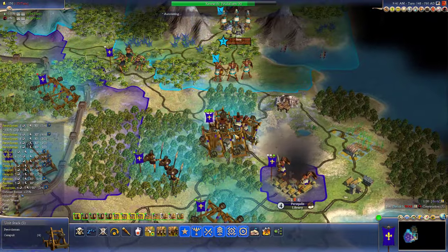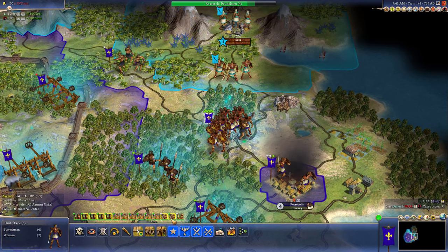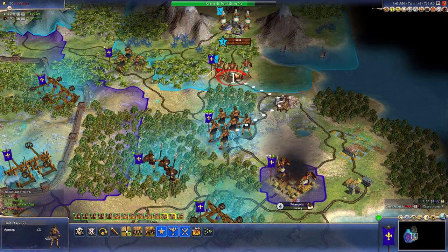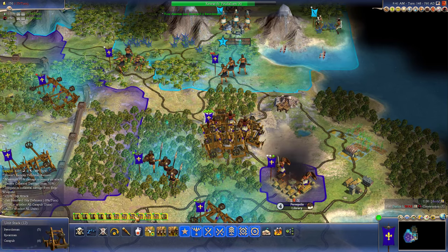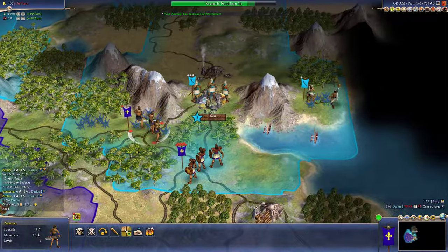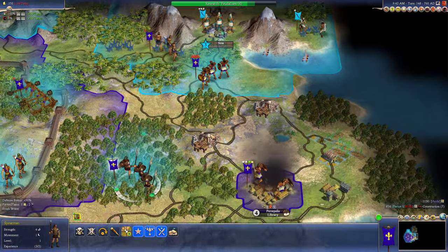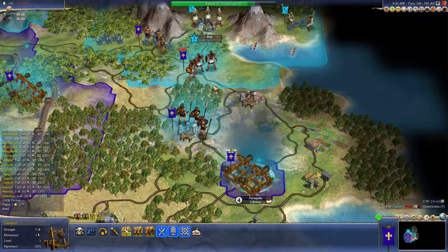They got guys standing out in the open, which is really dumb for them. Let's promote. We won that. Let's send our whole formation out. This should prevent them from getting any more axemen or anything like that. Because they no longer have access to horses. Because they took out their horses. And they shouldn't have access to iron much longer either.